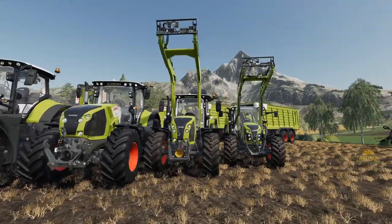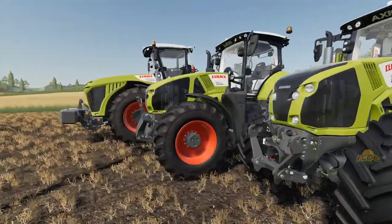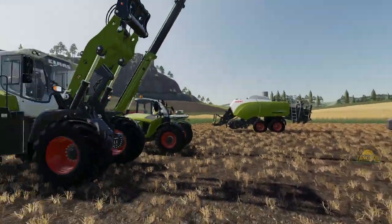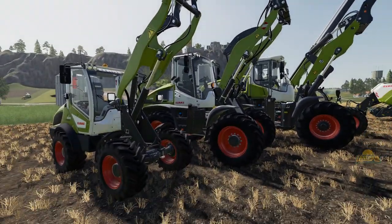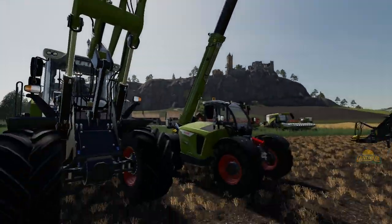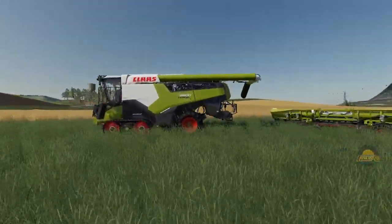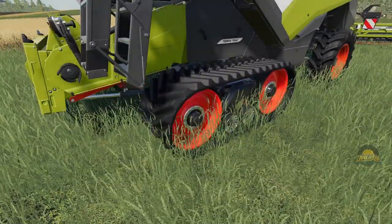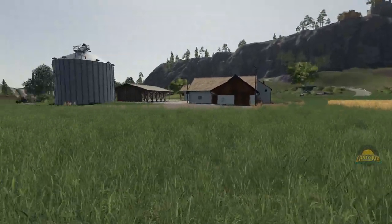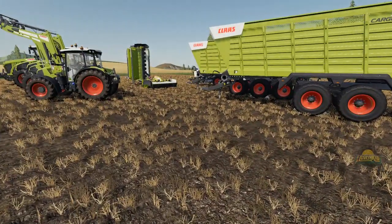We'll start off with the tractor lineup — pretty much their full lineup, minus the orchard tractors. All the way from the 400 series through to the Xerion. It's a massive, absolute massive lineup. Over here we have the front loader and wheel loaders set up, including the Scorpion, which has incredible reach. Over here we have the Lexion, the 8,900. We've got the Jaguar and the Trac Jaguar spread across the fields.